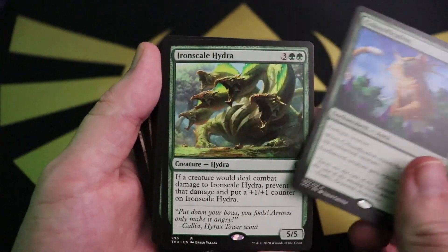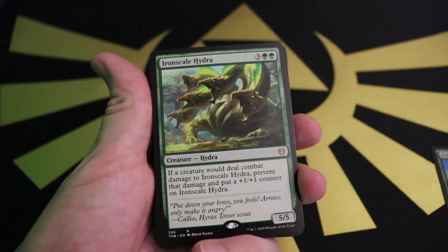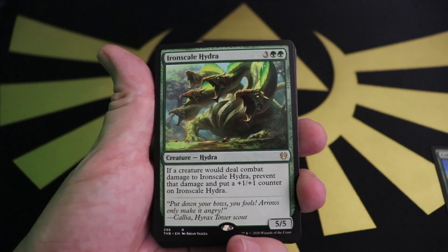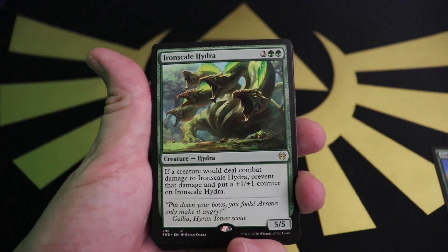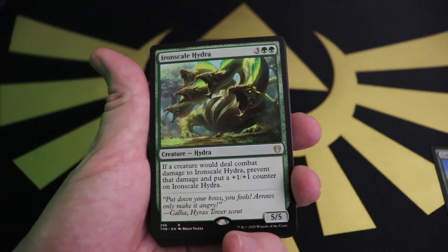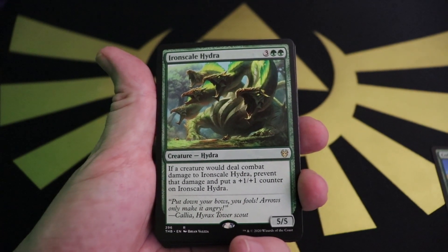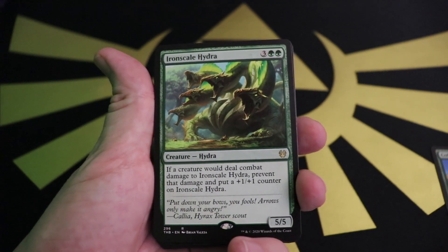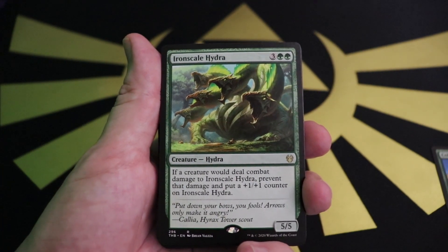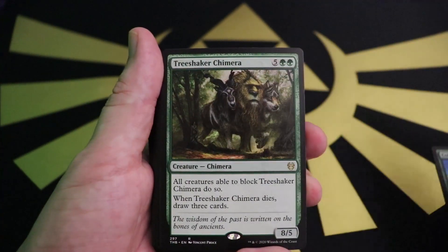Iron Scale Hydra — two green and three for a 5/5: if a creature would deal combat damage to Iron Scale Hydra, prevent that damage and put a +1/+1 counter on it instead. Just like the black deck showcases that black is great at destroying creatures, the green deck showcases that green is the best at creaturing. Colossification makes your creature huge; Iron Scale Hydra can't be hurt by combat — it shows your dominance in the creature realm.